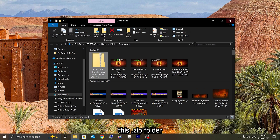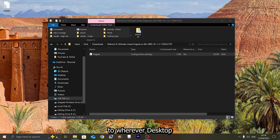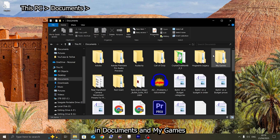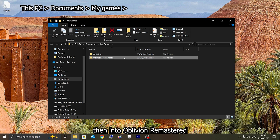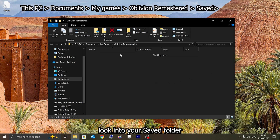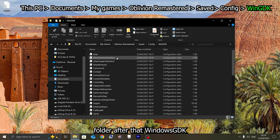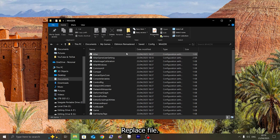Open up this zip folder and extract the engine mod tweak to wherever — desktop or downloads — and then find out where your game is downloaded to. Mine's in Documents and My Games because I'm using Xbox Game Pass. Then go into Oblivion Remastered, look into your Saved folder, into the Config folder, and after that Windows GDK — that's the folder we're looking for.